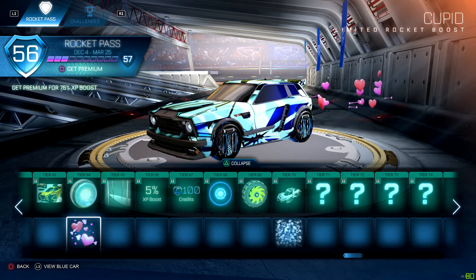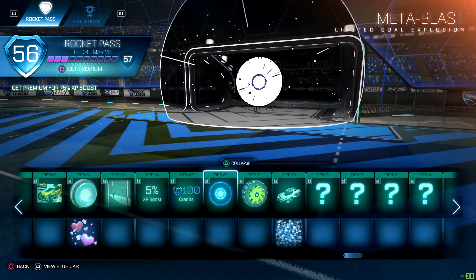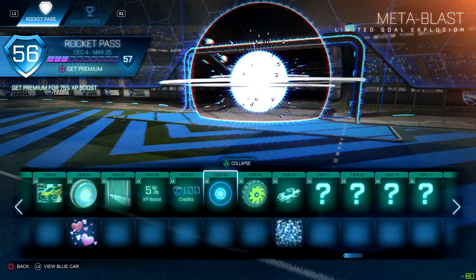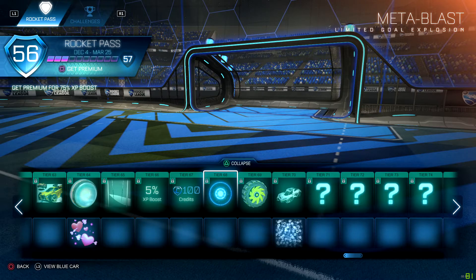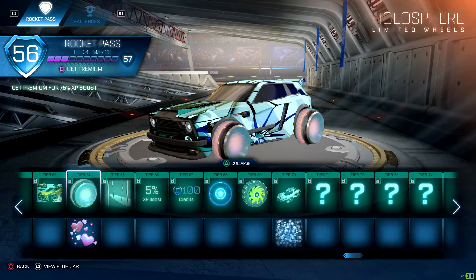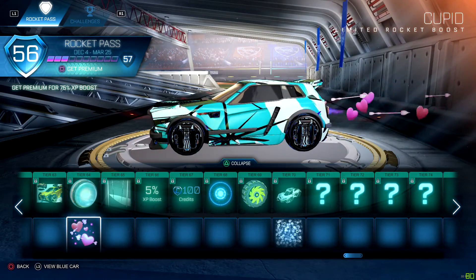For the Meta-Blast, you're gonna get that at tier 68 and that's gonna be on your premium pass — you have to purchase the premium pass to get these items. Here's what the goal explosion is gonna look like, and again these are the wheels and this is your boost.